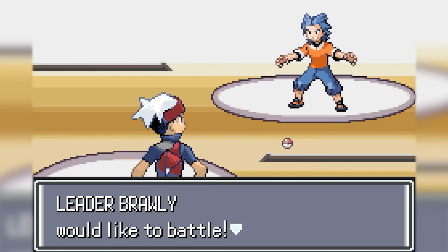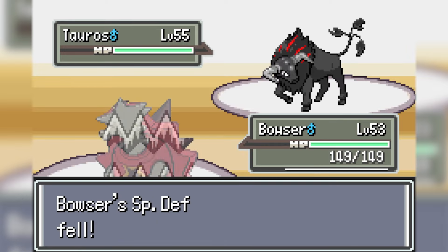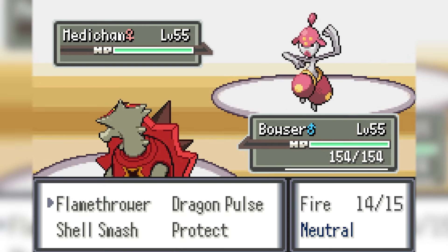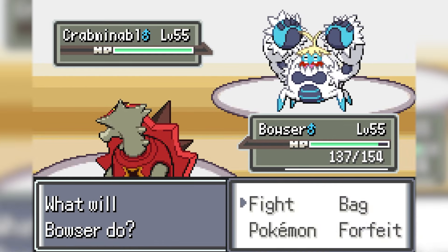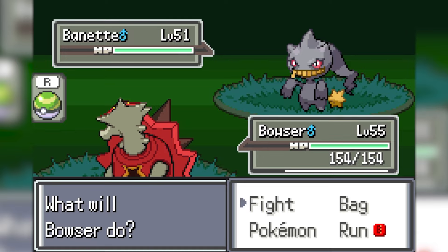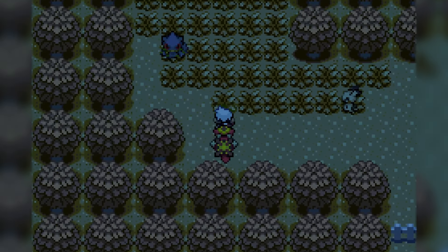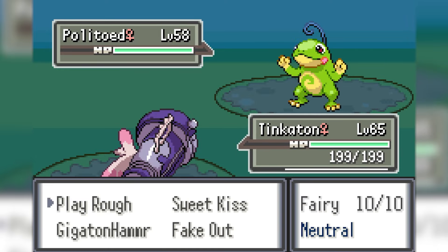After this I'm already at the next boss which is Gym Leader Brawly. Now this is crazy - I lead with Turtonator using Shell Smash then proceed to sweep his entire team no problem at all. Turtonator is a savage monster. The next route has some Bug and Ghost Pokemon and after failing to catch a Bagon I just moved on. The next place is a habitat with a Politoed but that gets demolished by my Tinkaton.